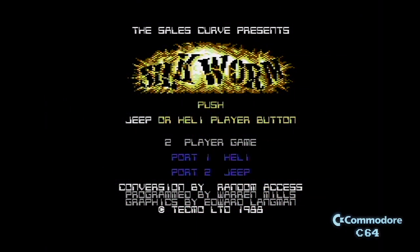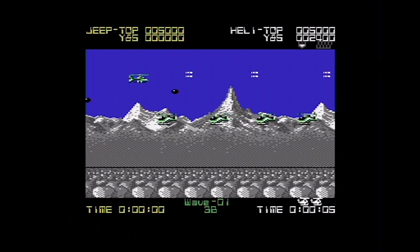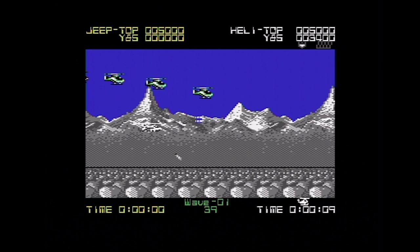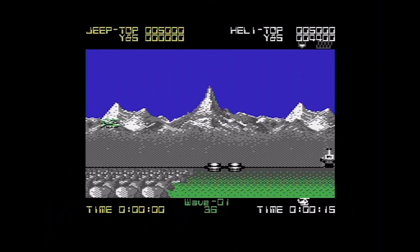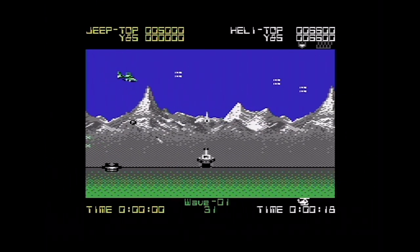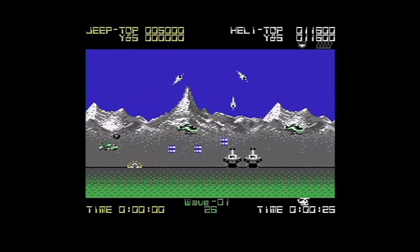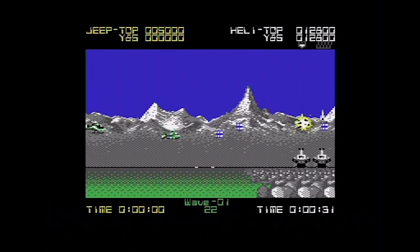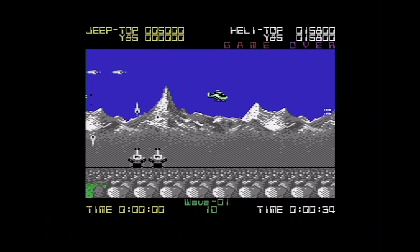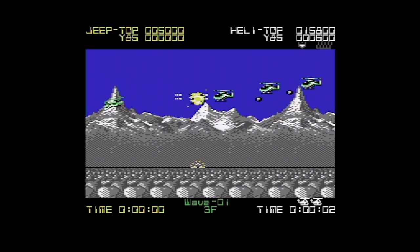Starting on the C64, you select which of the two vehicles you want to control and off we go with the helicopter. Unlike Swift, this is a horizontal scroller and the landscape looks fairly traditional in one-player mode. In two-player mode you can also drive a jeep along the ground, doubling up your firepower. There are occasional power-ups that give you invulnerability, and others that double your firepower and give you points.